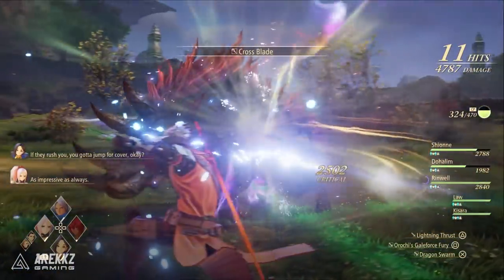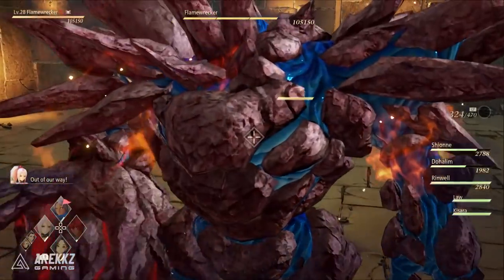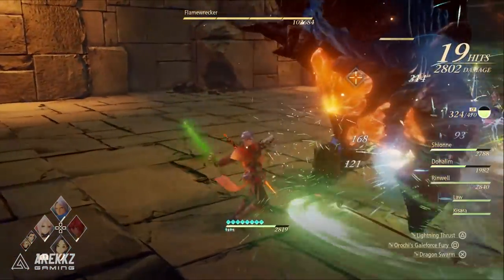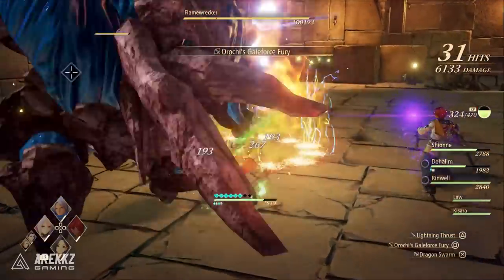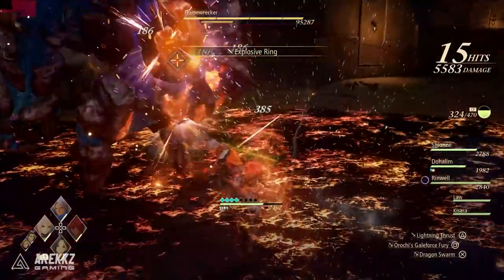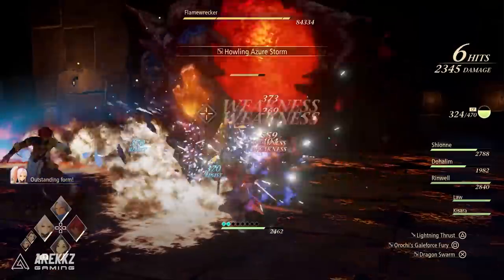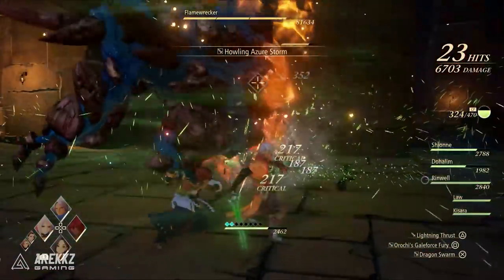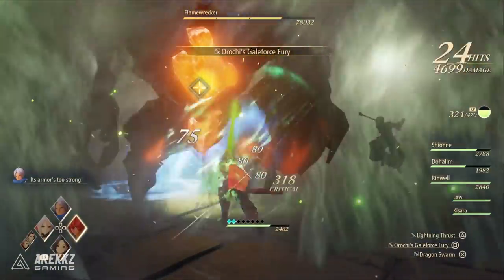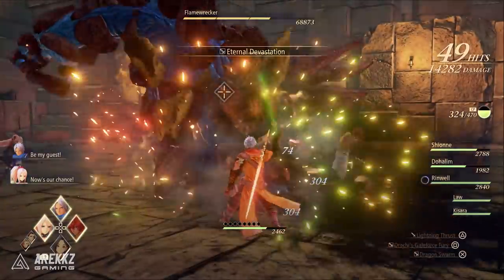If you then continue to do some of the post-game quests and specifically follow the quest line for that temple, you will return to the temple and begin fighting stronger enemies in new zones — and that is basically how you start farming your XP. You'll want to follow those quest lines, fight the enemies as you go, and when you fight more powerful bosses you'll have the ability to repeat some of those bosses. Doing so will massively increase your XP gains, and you'll very quickly go from around level 58 to 60 at the end of the campaign all the way up to level 100 for that trophy.